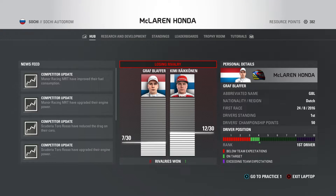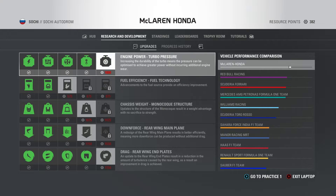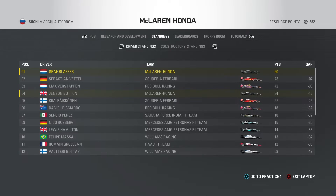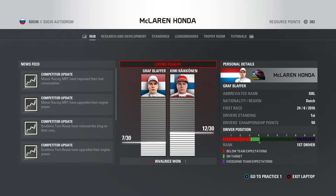Manor Racing upgraded two things and Toro Rosso upgraded some things as well, with mixed conditions on track. Manor and Toro Rosso have upgraded their cars quite well, but we are still the fastest car out there. We have 382 resource points to spend — maybe we can upgrade fuel efficiency after qualifying or the race. We are first in the championship, 7 points ahead of Vettel, 8 ahead of Verstappen, and 16 ahead of our teammate Jenson Button. We're also first in the constructors standings, which is really good.